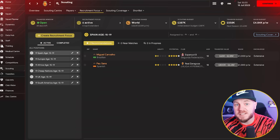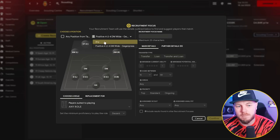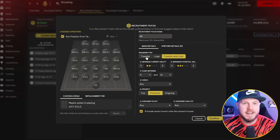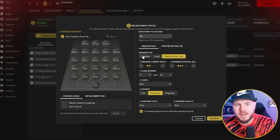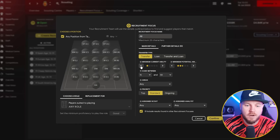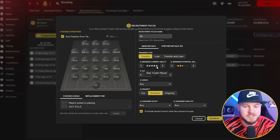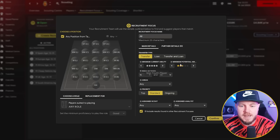I've only got six scouts plus a chief scout, and I've got six recruitment focuses done already — I'm going to do one more. Create recruitment focus, go down to this drop menu, press any, select any, because I don't really care about my formation yet — I just want to find all these players in the future. Select transfer, and I'm going to keep going back until I get to a five-star or five silver star, because that's going to be the youth rating.